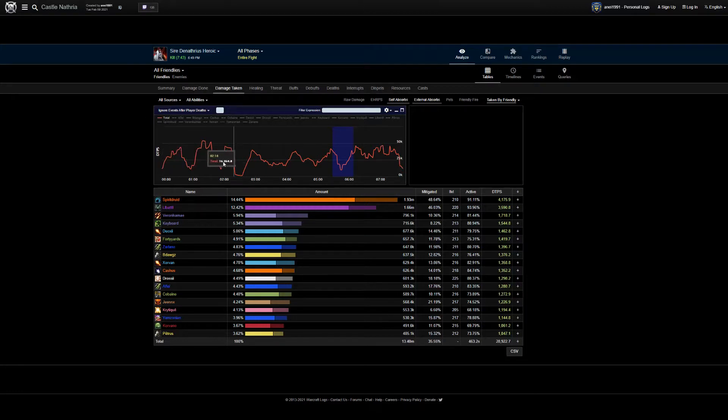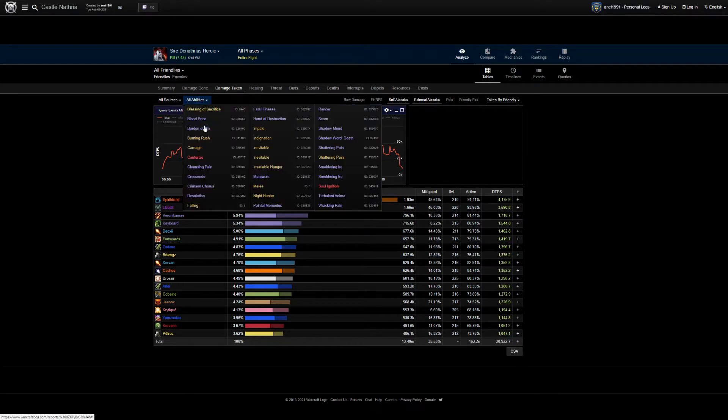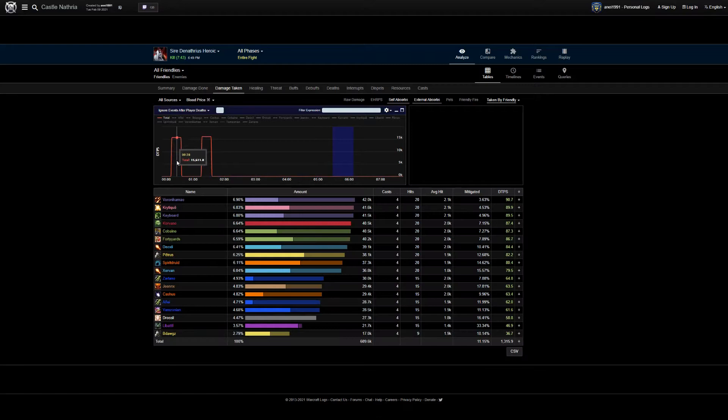Starting with phase one — this block over here is where we're falling down the tube. In phase one, we want to plan around Blood Price. Blood Price is the one where he picks you all up and knocks you away, doing raid-wide damage based on how many people share the same amount of stacks as you. Don't worry too much about the stacks, just do whatever your raid tells you to. In P1 for this fight, we only got two Blood Prices. Most of the time you will get three if your damage isn't really high overall.